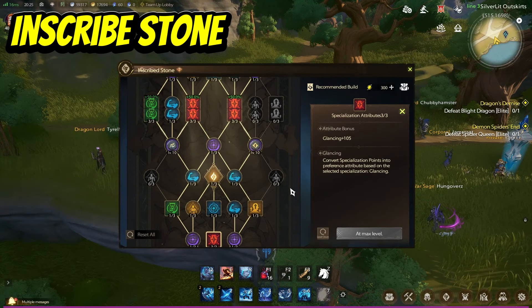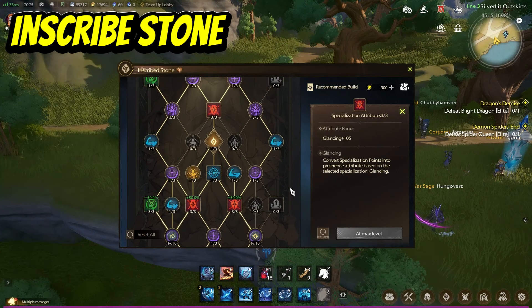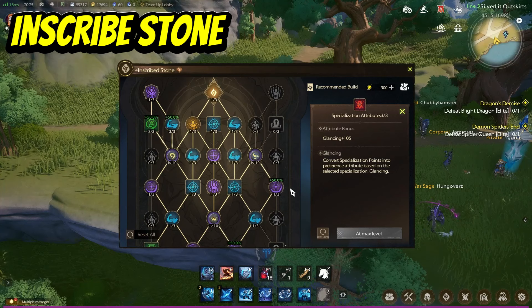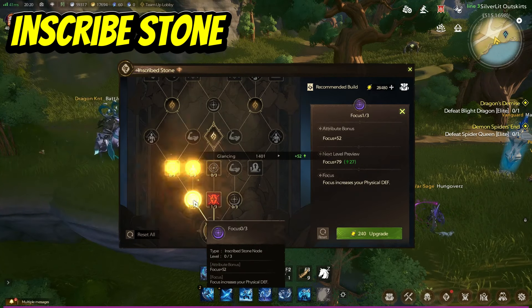Moving on to the Inscribe Stone system — this system is very important to give you a lot of additional power. It does take a very long time to max out; you can input 100 different nodes, but this will take a lot of time through daily tasks. When selecting nodes, start by placing just one point into each node to advance further upwards inside the Inscribe Stone. This approach is more efficient since the first point in a node provides more stats compared to the second and third points.